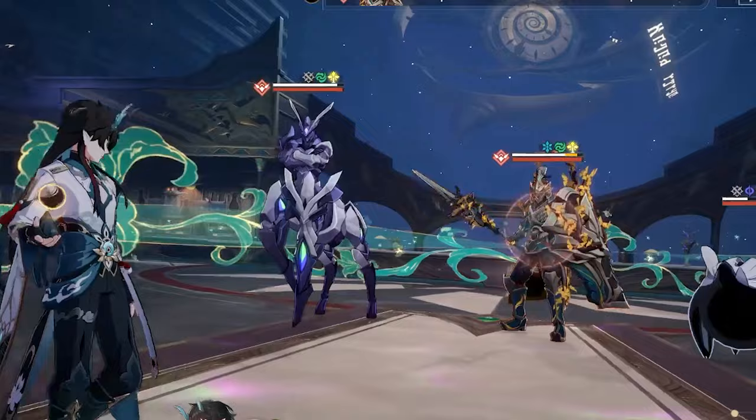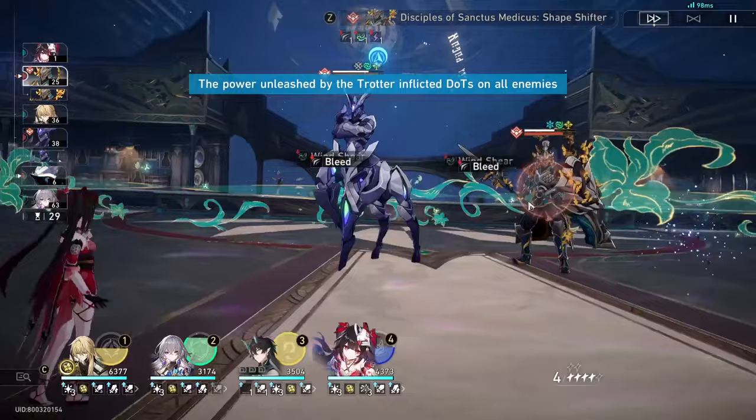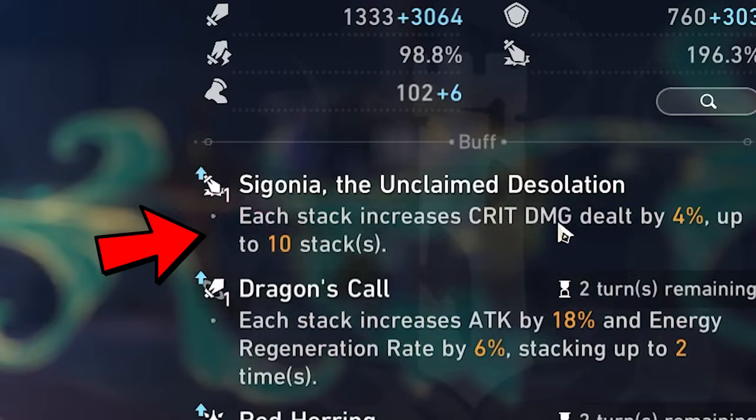You're gonna notice this damage right here should be quite a lot. I also just realized my Sparkle should have been faster - why is Sparkle one action slower? But this should be a ton of damage. Look at this - 200k with no Crit Damage buff yet. Pretty dang impressive. But that's not the main point. Sigonia set - that's the first stack. Now we have plus 4 Crit Damage. It's nothing yet, I need to get the full 40. That is when the damage will shoot way up.